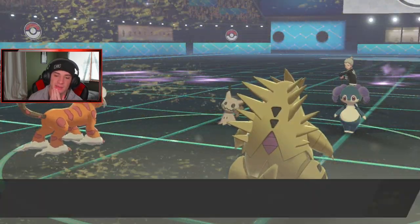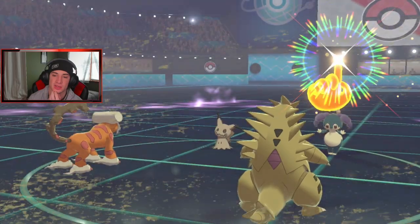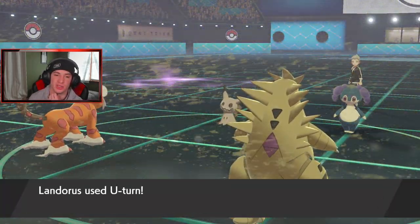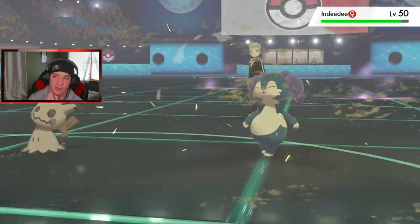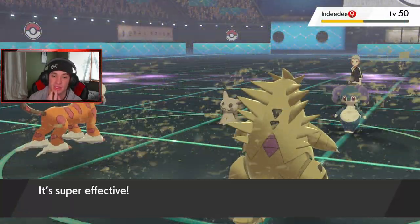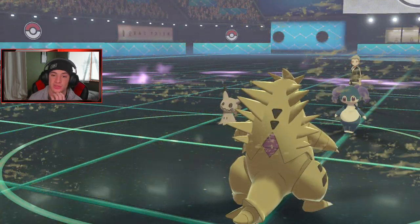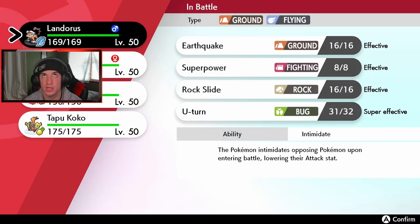Follow Me comes out — that's fair. U-Turn goes out and Lash Out pops. Mimikyu outspeeds, doing big damage. Mimikyu goes down — and Indeedee drops which is huge. Who do I get out here? I think we go Rotom-Heat. With Safety Goggles we don't show Koko until later.